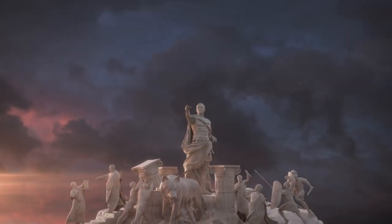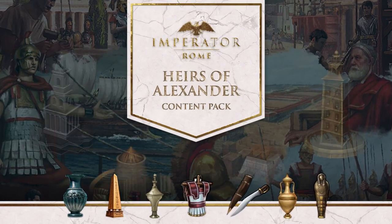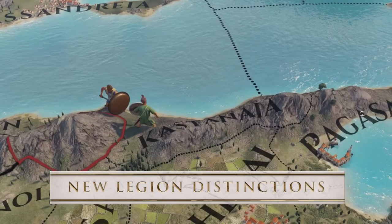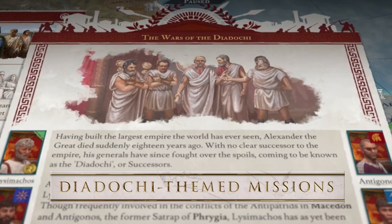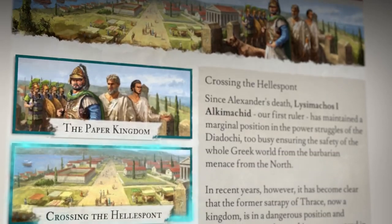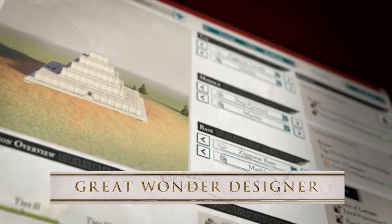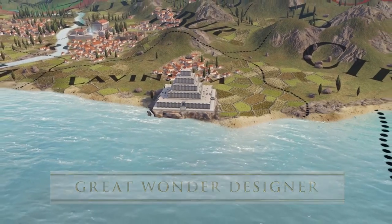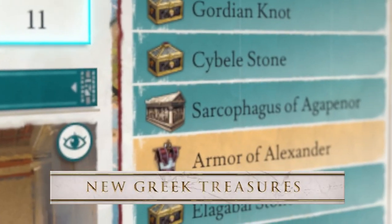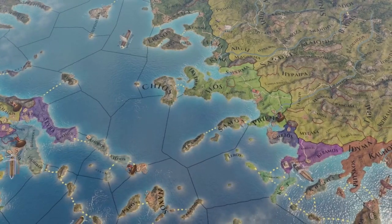You can explore more of antiquity through our sponsor, Imperator Rome. The game just released a new Heirs of Alexander content pack which puts you in the hot seat for the scramble to claim a piece of the great conqueror's splintering empire. Included in the pack are new legion distinctions, unique mission trees for the Diadochi, new events, new deities, new treasures, and new music. Perhaps best of all is the inclusion of a wonder designer that allows players to build their own wonders across the entire empire. There's been a ton of content added to Imperator Rome since launch, which makes it a steal to pick up on sale today. Support the channel by clicking the link in the description below.